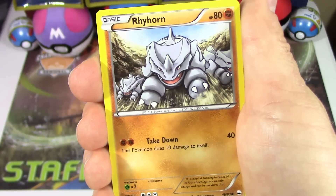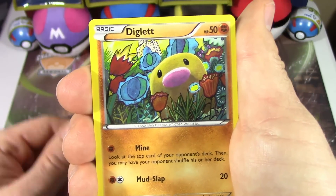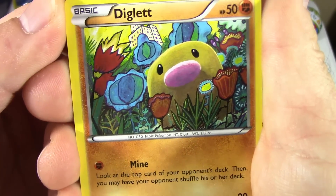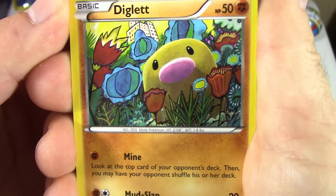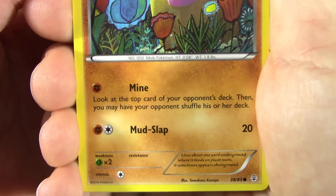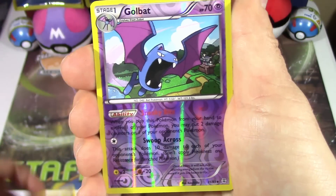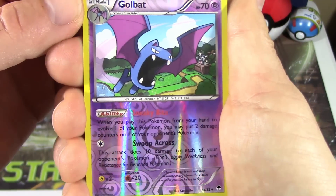We've got a Tangela, another Rhyhorn, Psychic Energy, Diglett. Oh, look at this Diglett — look at the artwork on that! You guys have probably seen it if you've seen other Generations pack openings. This is my first time seeing this one. Mine and Mudslap. I love that artwork, that looks so cute. And we've got a Reverse Holo Golbat from Phantom Forces.